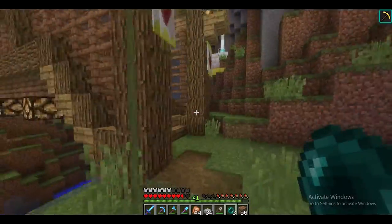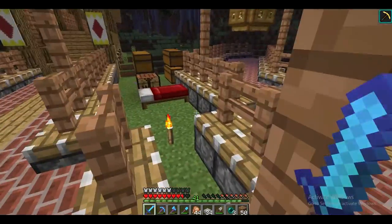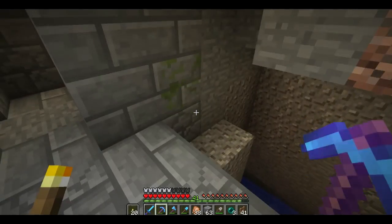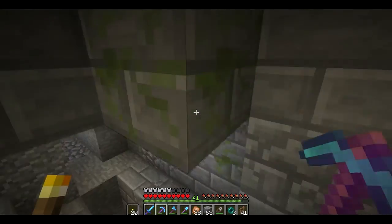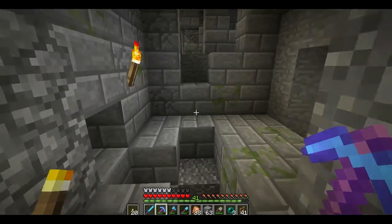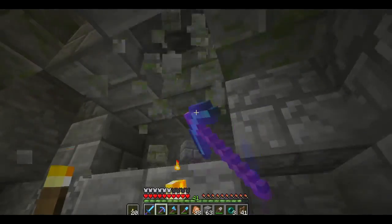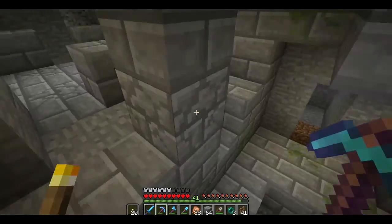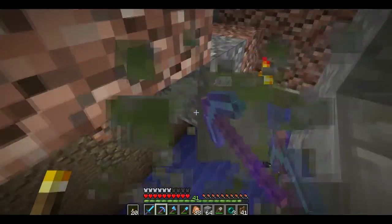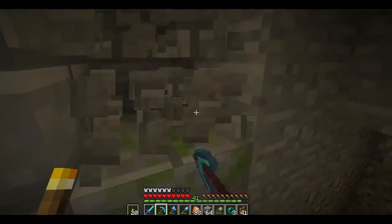I'm going to see if I can figure out a design for the iron shop and probably get to building that. So we are over at the stronghold, and we are going to be collecting probably around a stack of each different type of stone brick — the mossy stone brick, the cracked stone brick. We'll probably use the regular stone bricks in there as well, because you don't want to just use all of one type. Then we're going to collect a couple of different colors of wool or clay for the pixel art iron ingot on top of our shop.